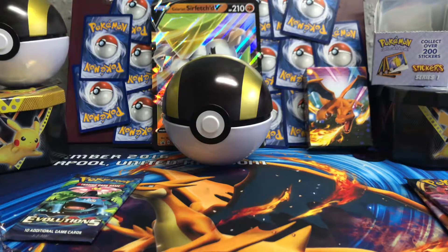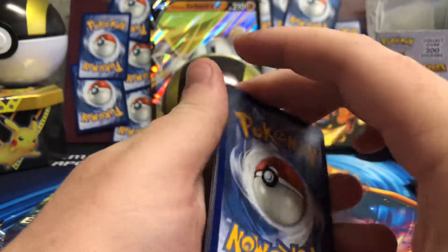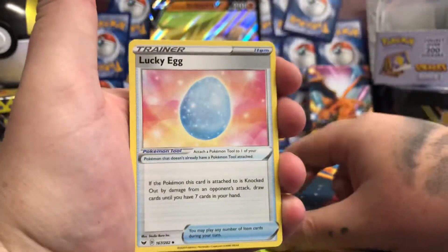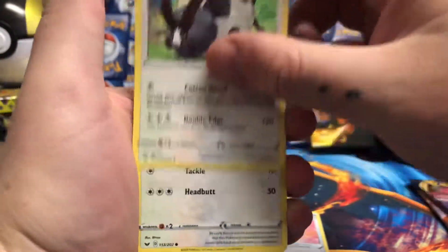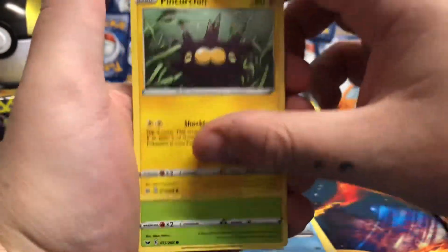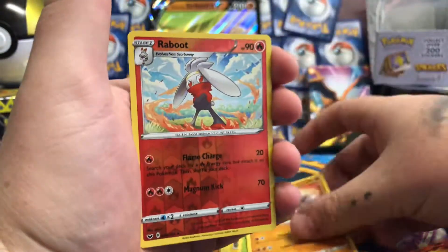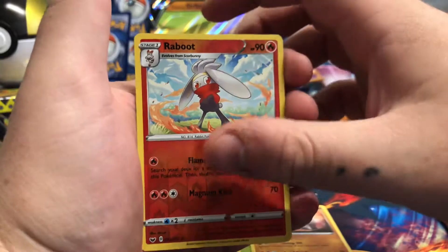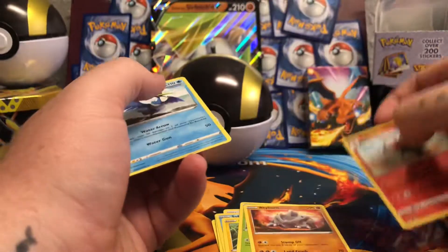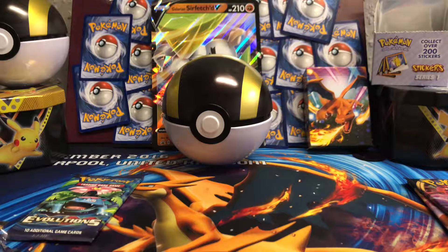I didn't open much of this. I do know there is a secret rare — this is amazing, it's the Gold cards. Water Energy, Fwacky, Lucky Egg, Dubwool, Wulu, Sobble, Pinkachin, Blipbug, Rhyhorn, Reverse Holo Raboot. And the first rare card is a regular rare Cramorant. There's a code card for that pack.